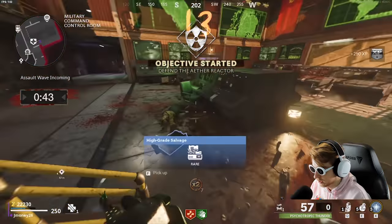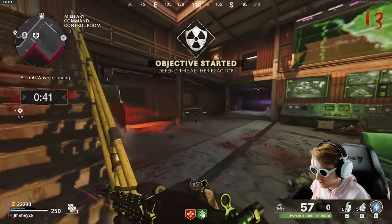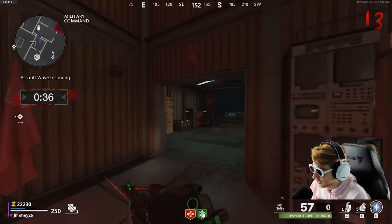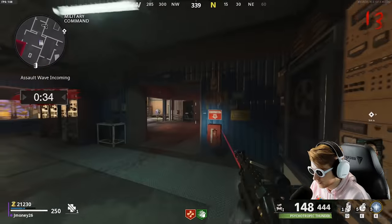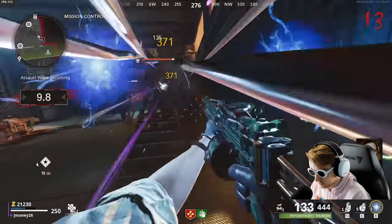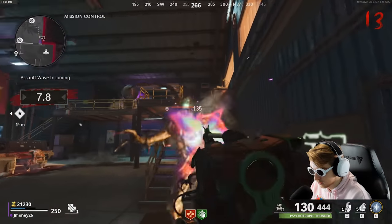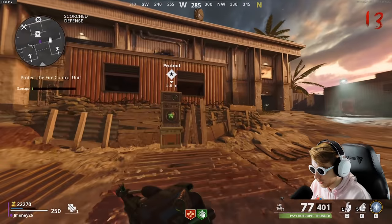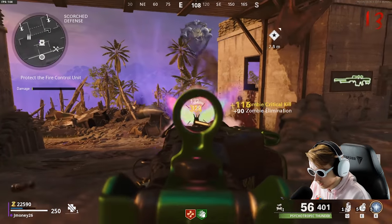I probably could have used Ring of Fire but I would definitely get myself down. We got an Assault Wave — this sucks because we get a max ammo at the end of this but we do not have enough ammo to get through it, so I'm going to buy some. Whose dog is this? Let go of me. I think if I just wait right here, they'll line up at me and I can get some crits.